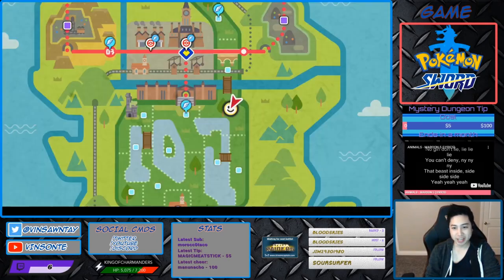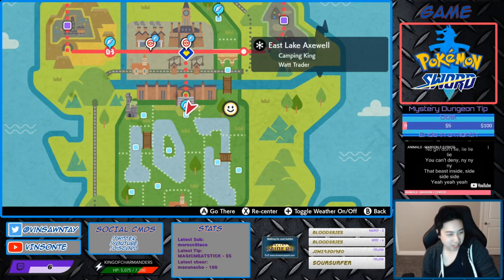Besanta here. We're going to look at Hidden Ability Barraskewda.